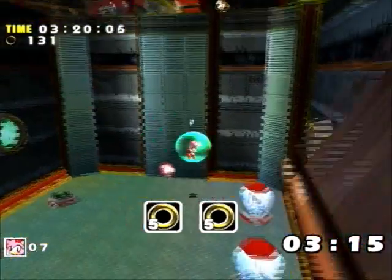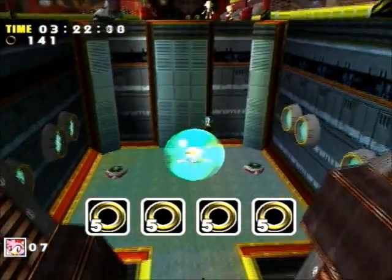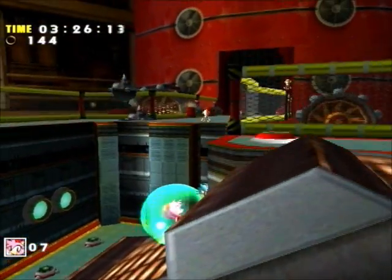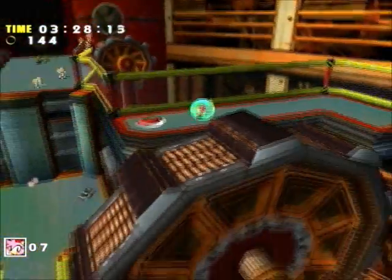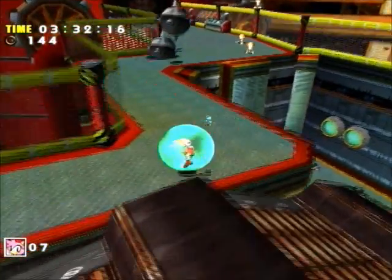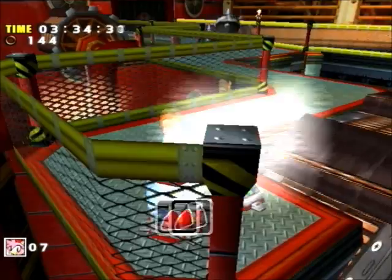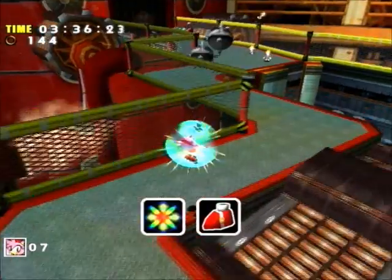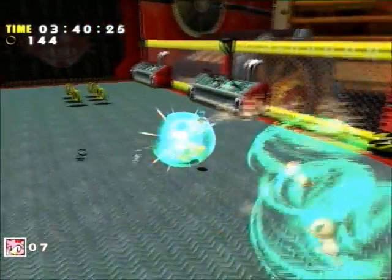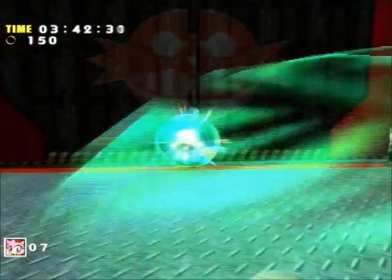You can sometimes overshoot and fall off the side of the gear, so be careful. There's nothing on this one, but on this gear there are some item boxes back here. This invincibility is useful because we can just run through these Kikis, which is what those monkeys are called.